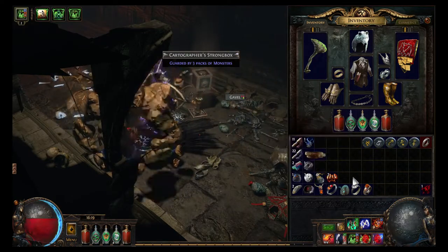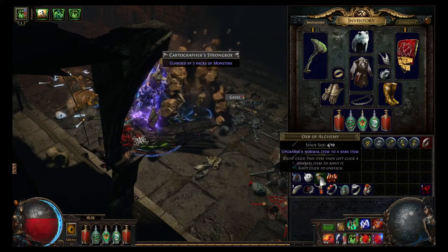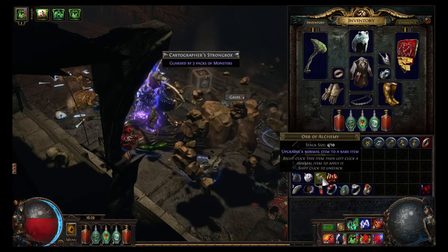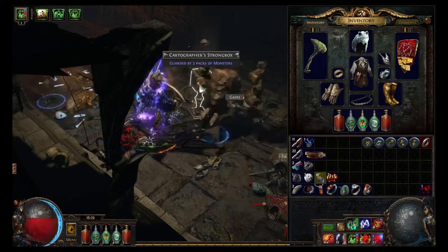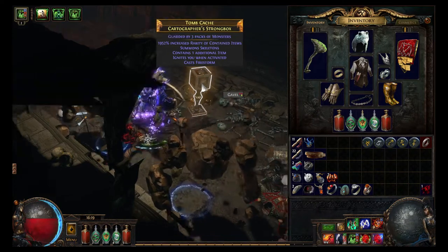So if it was blue, I could use one of these currency orbs that get dropped as you go along. So right here I have an orb of alchemy, and what it does — it says upgrades a normal item to a rare item. So I click it right on that box, and it gets a bunch of different mods to it. It drops five mods there for me.